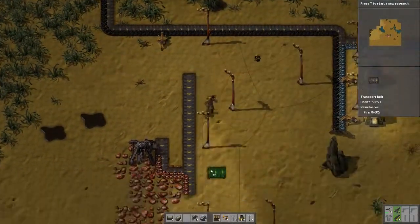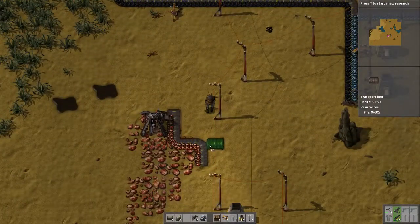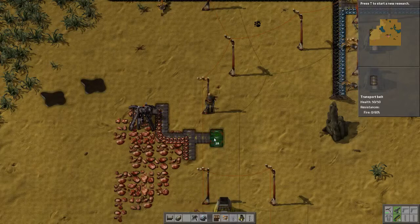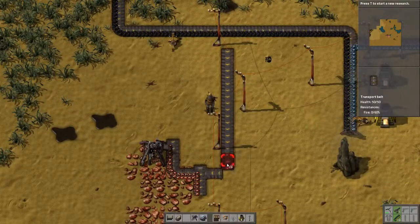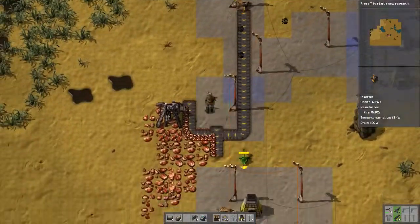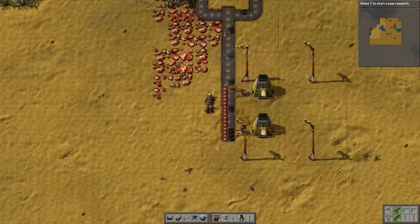I know what I can do — we just have the conveyor belt running into the other side. We do it like this. Nope, wrong way. Like that, okay. And then we take this off and move it over here. That should run it all the way down into here so it hits the right side. There we go — perfect. That's exactly what I needed to do. I knew I could figure this out.